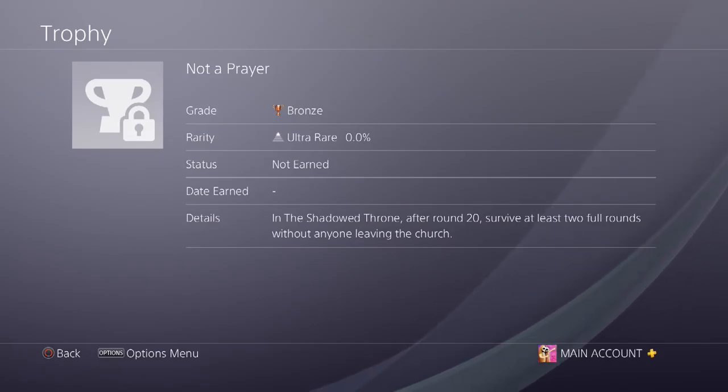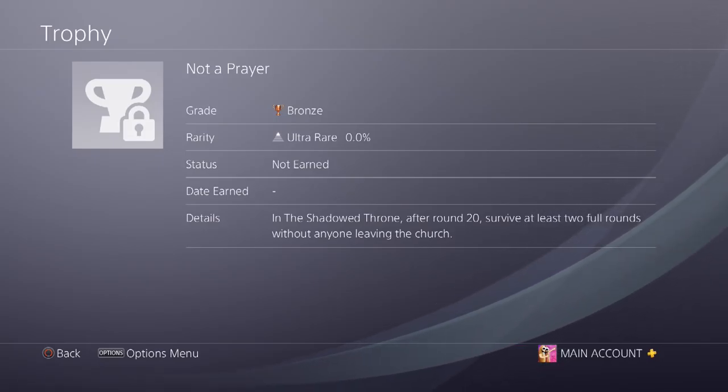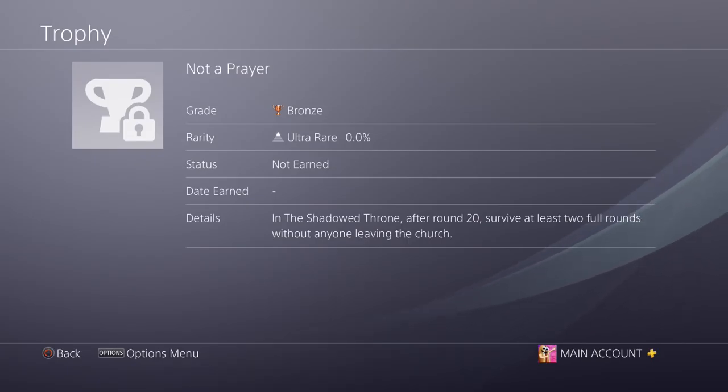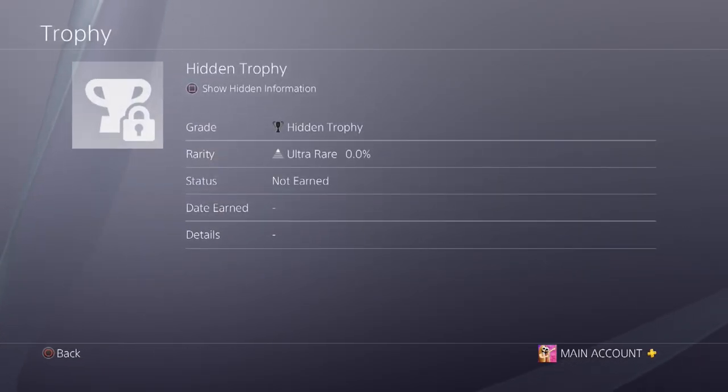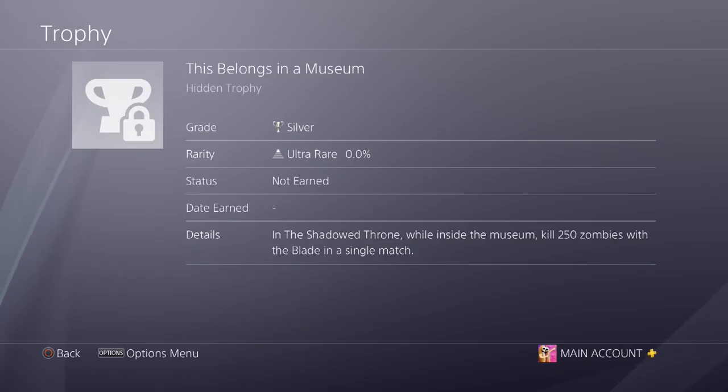'Not a Prayer' — in the Shadow Throne, after round 20, survive at least two full rounds without anyone leaving the church. I'm guessing the church is a very crowded, zombie-packed area, otherwise this wouldn't be much of a challenge. So you've got to get to round 20, then stay inside the church for rounds 21 and 22. I don't know where the church is yet, but I'll definitely be going for this after the Easter egg is done.